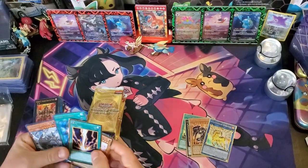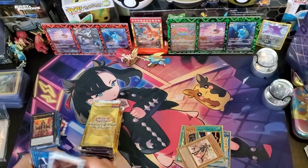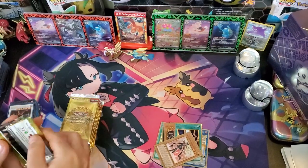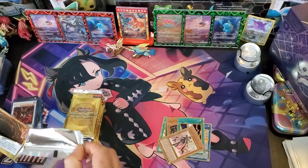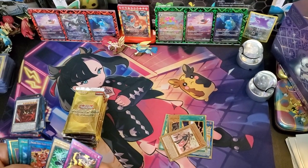Oh, they got the old stuff — Rigaiki there. Is there going to be Ginzo in here? I don't even remember what's in the El Dorado. That was a decent set.